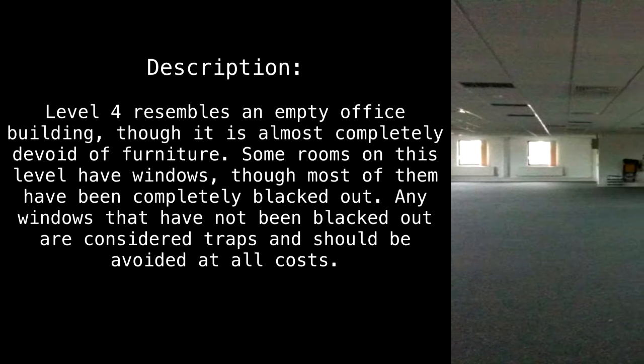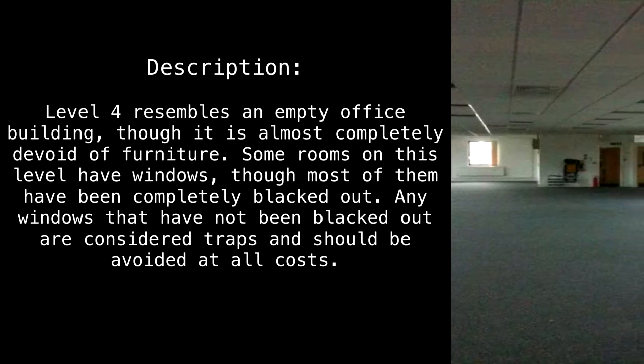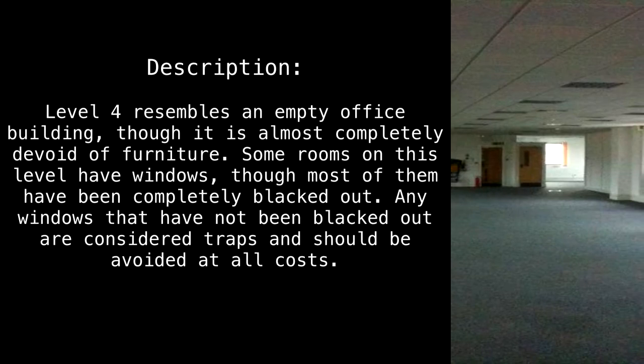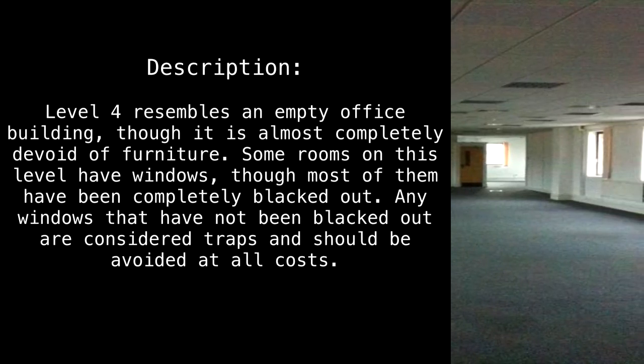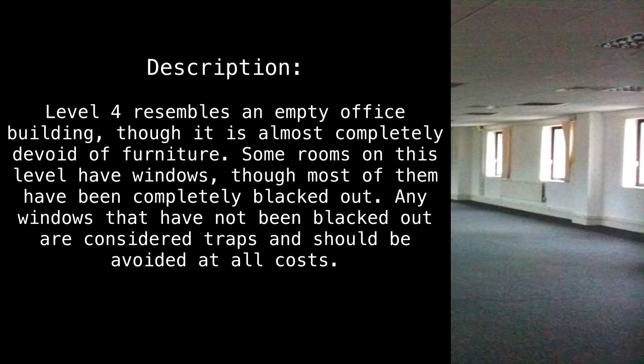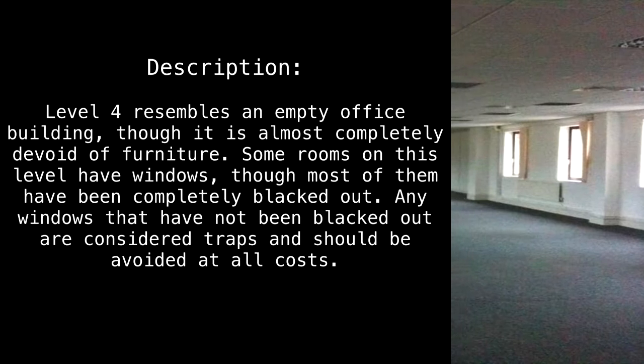Description. Level 4 resembles an empty office building, though it is almost completely devoid of furniture. Some rooms on this level have windows, though most of them have been completely blacked out. Any windows that have not been blacked out are considered traps, and should be avoided at all costs.